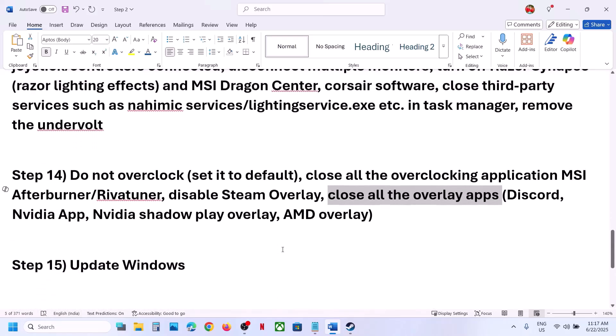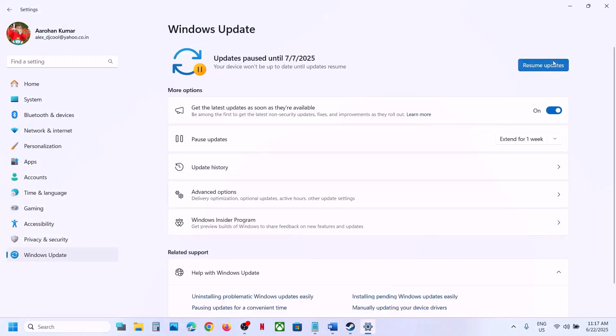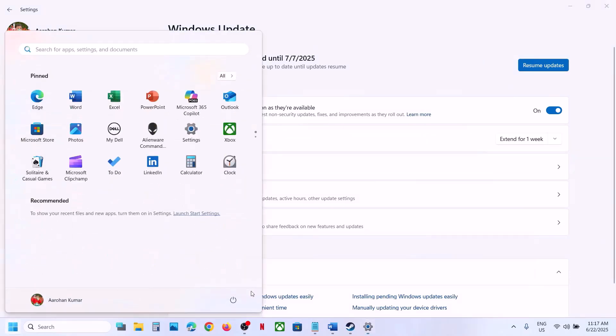The next important step is to update Windows to the latest version. Open Windows Settings, go to Windows Update, and click Check for Updates. Once everything is installed and the system has restarted, launch the game.